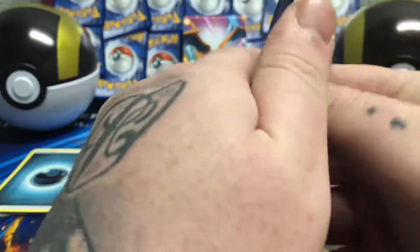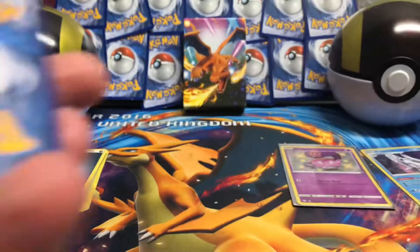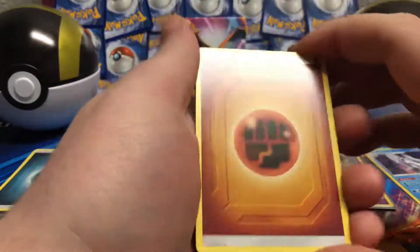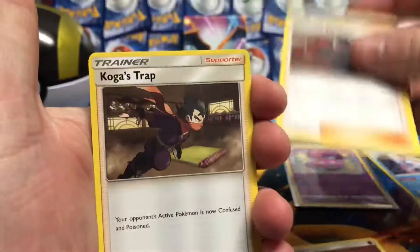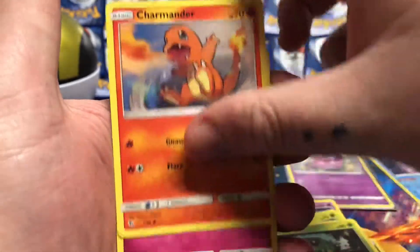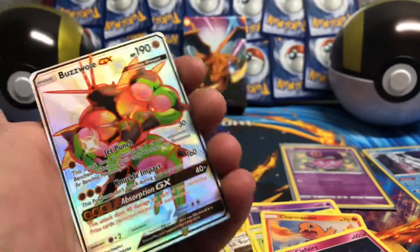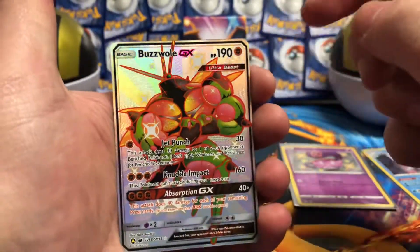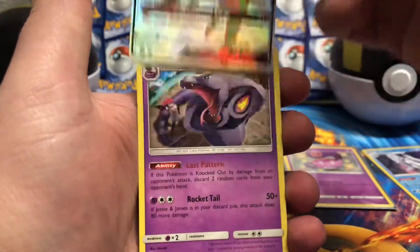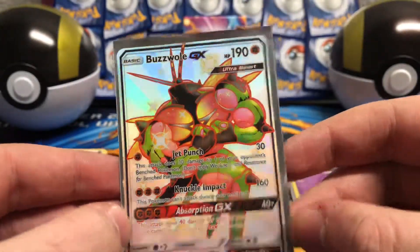And I want a mule pack from Hidden Fates. We'll go for a Fire Energy. Fighting, Giovanni's Exile, Koga's Trap, Alternate Sage's Strategy, Ekans, Paris, Caterpie, Charmander, Clefairy. Get in lads — that's what I'm talking about! A full-art Shiny from Hidden Fates — a Buzzwool GX. And what's behind that? An Arbok Regular Rare. So in the second pack of Hidden Fates we got a Buzzwool GX Shiny.